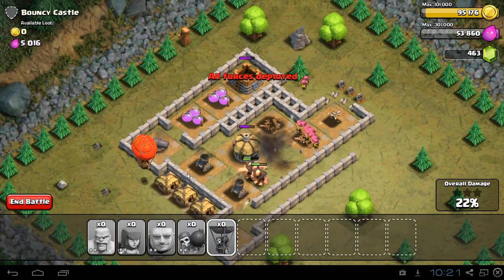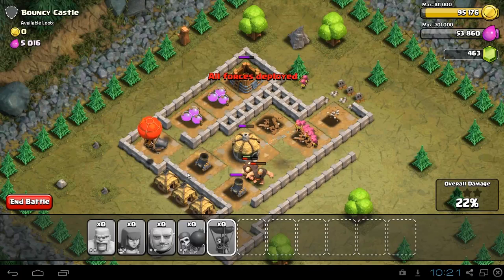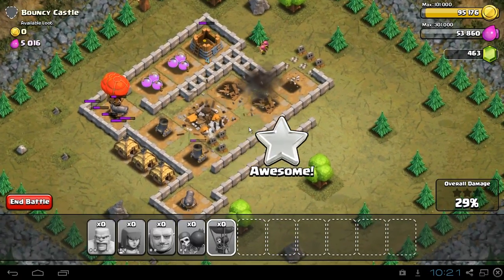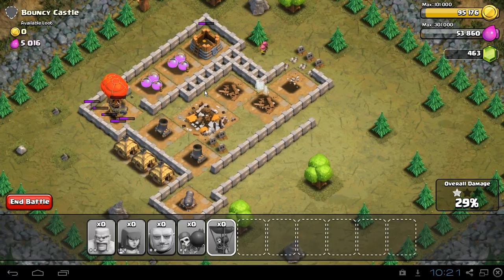We've killed all of the air defense. Now we drop our balloons — you really only need one but I drop two just to save some time — and they're going to slowly take out this base.